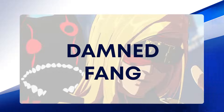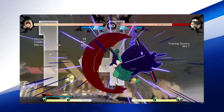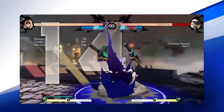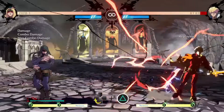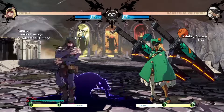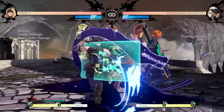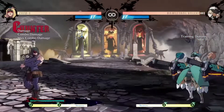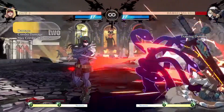Damned Fang is a command grab with solid damage and decent advantage for Zato. The true treasures of this move are its long duration and the fact that it automatically unsummons Eddie if he is active when the move lands — these two characteristics guarantee Eddie being accessible after the throw is completed. Drunkard Shade is a move that reflects most non-overdrive projectiles in the game. Most importantly, if Eddie is near Drunkard Shade, the move will cancel whatever Eddie is doing and shoot him a solid distance across the screen. This dash has slight invulnerability during startup and is the primary way to place Eddie behind the opponent for sandwich pressure. It rewards a hard knockdown on counter hit, and delaying the cancel into this special can catch the enemy attacking recklessly.